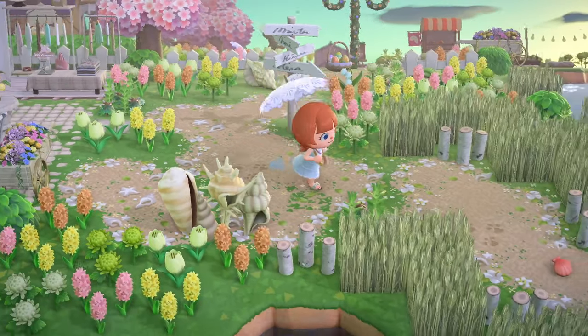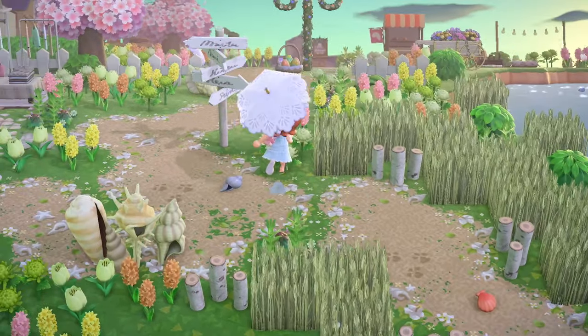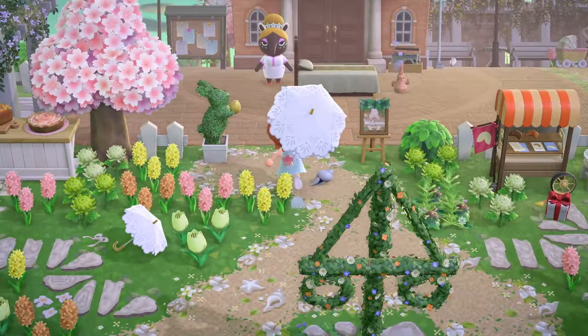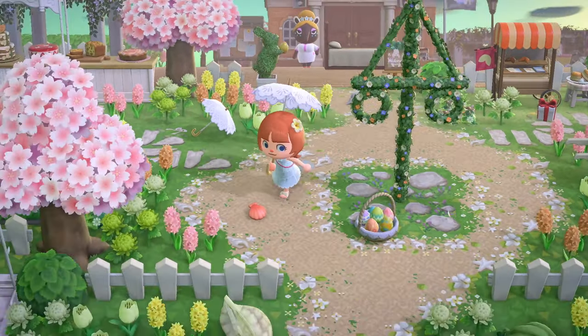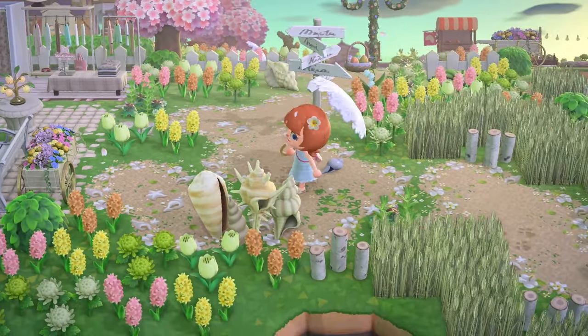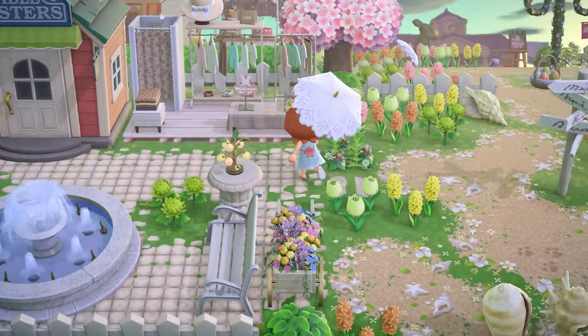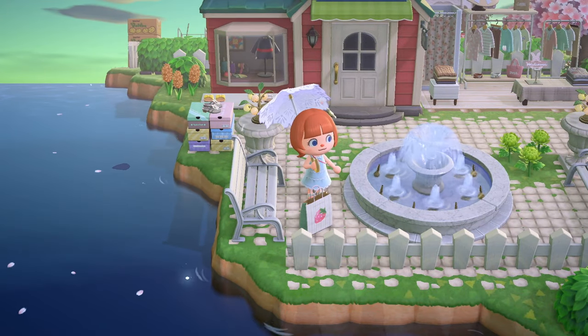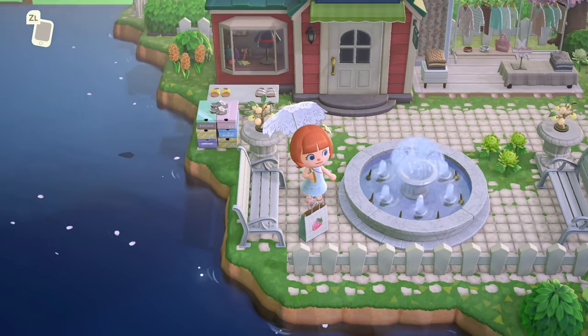I would call this the main island — the one that resident services is on. It's certainly the biggest of the islands. The path leads straight down to the airport where we began, and there are also shops on this part of the island.